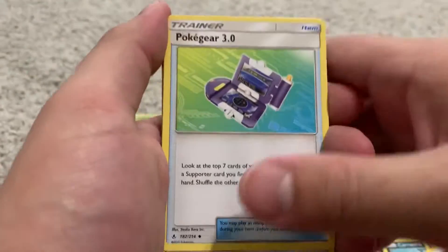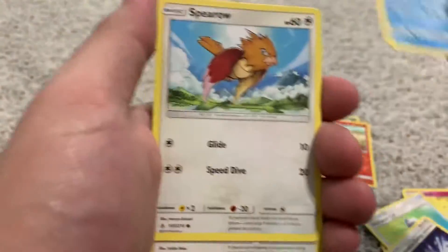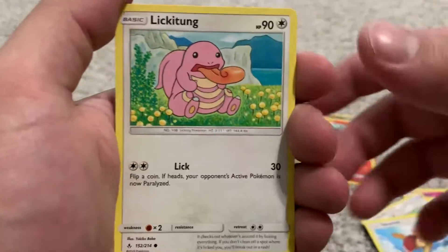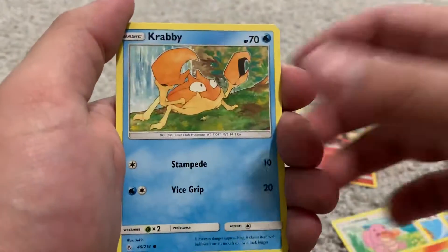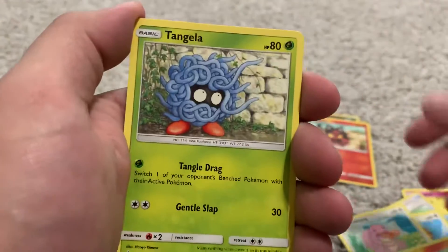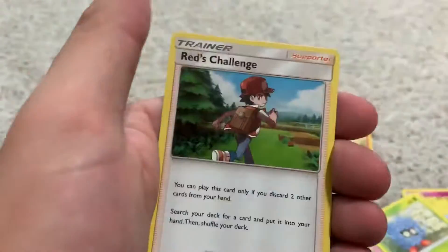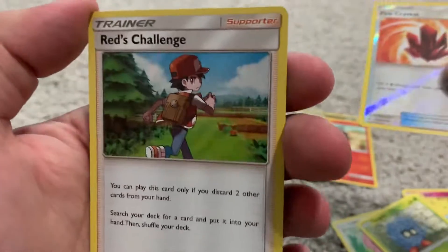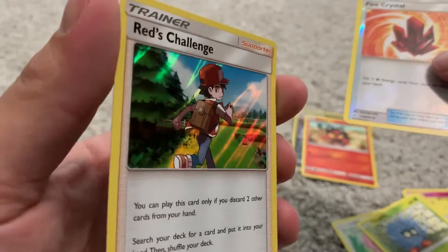Steel energy, hook gear, triple acceleration energy, Net Ball, Scroll, Spinda. Lickitung, another Litten, Tangela reverse hollow. Fire Crystal and a Red's Challenge hollow - so we did save the best for last. Hopefully next time we can get that Red's Challenge full art.